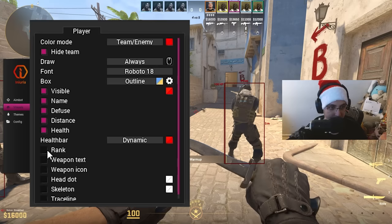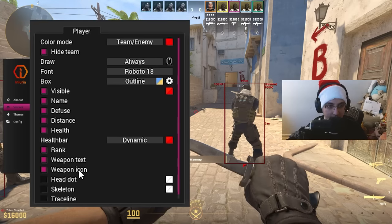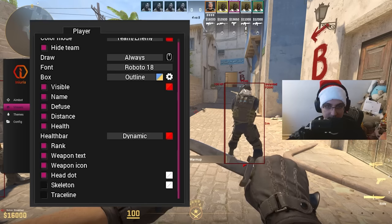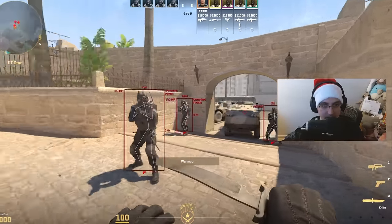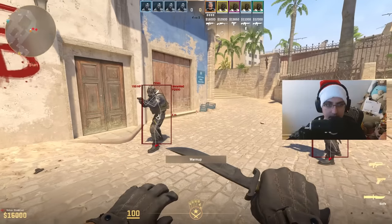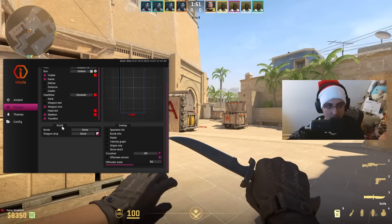There's a health bar which you can set to color or dynamic — I'll have mine on dynamic. Other options include a rank revealer, weapon text showing what weapon they're holding, weapon icon, a head dot in the middle of the head hitbox, skeleton ESP, and trace line. I'm not sure what trace line does — if you guys know let me know in the comments.